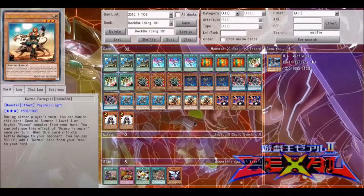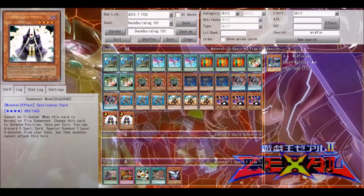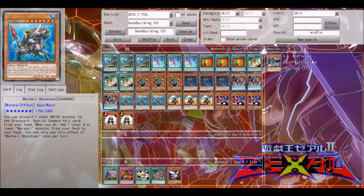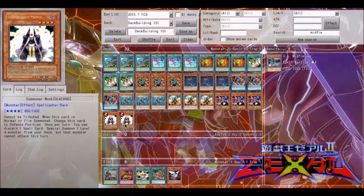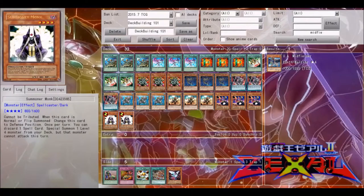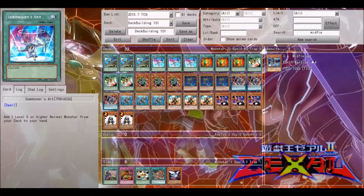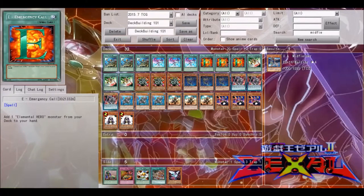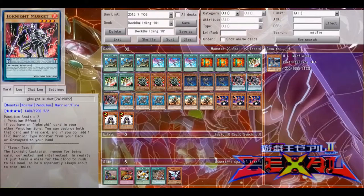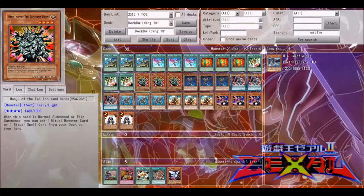ROTA used to be at one and for good reason — back when searching wasn't the main component of the game, being able to search out any card was considered too strong. Summoner Monk was also kind of ridiculous when it was first put on the ban list because yes you were negating one but you instantly gained advantage by Special Summoning from deck. Now ROTA is at three and Summoner Monk is at two. ROTA is at three because there isn't really any significant Warrior deck — other than Ignites and Heroes — that can really benefit, and Heroes will usually just use E-Tele anyway.